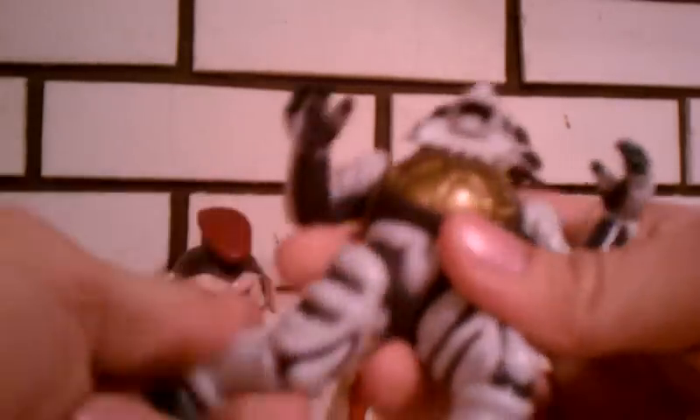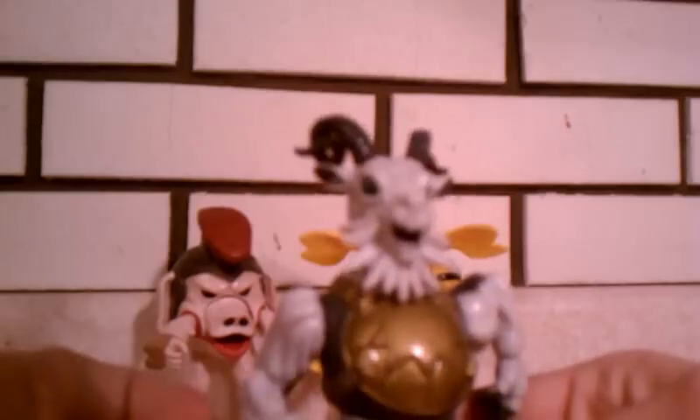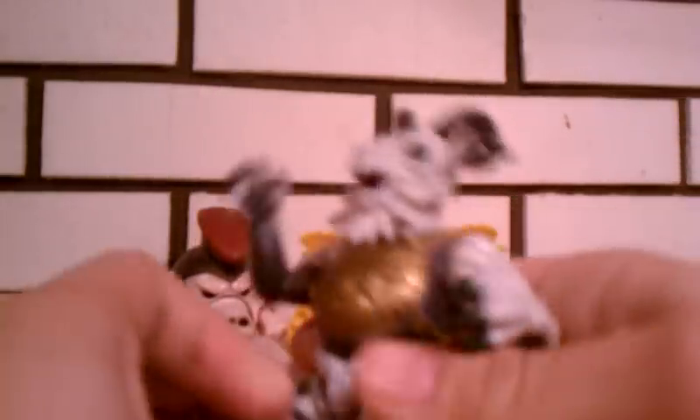Next we're going to look at Robogoat. He comes with a staff and a nice shield. How you connect these — they have these little pegs on the sides that go into his hands, though sometimes they really don't want to stay in. His gimmick is that he can do this arm motion. His legs move 360. His hands move 360 as well, but the problem is the click there really hinders his gimmick. His tail can also move 360, but it's really hard so I prefer to have it down. His head also has 360 degree articulation, and a little beard that's coming off.